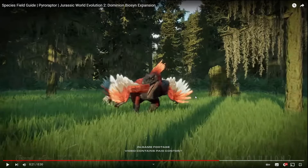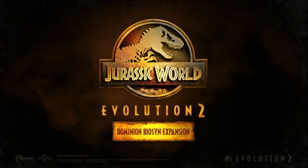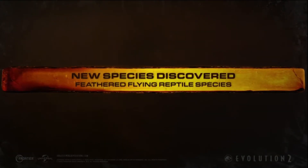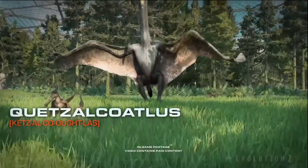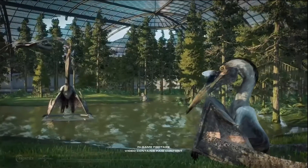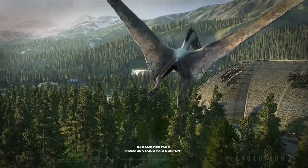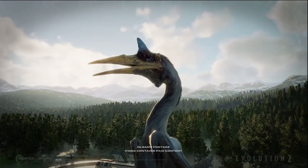Now let's get on to the big boy, the Quetzalcoatlus. The species field guide is just amazing, let me play it. The Quetzalcoatlus is one of the largest flying reptiles of all time. The towering species lives up to the Aztec god that inspired its name — a gargantuan feathered reptile that dominates the skies.